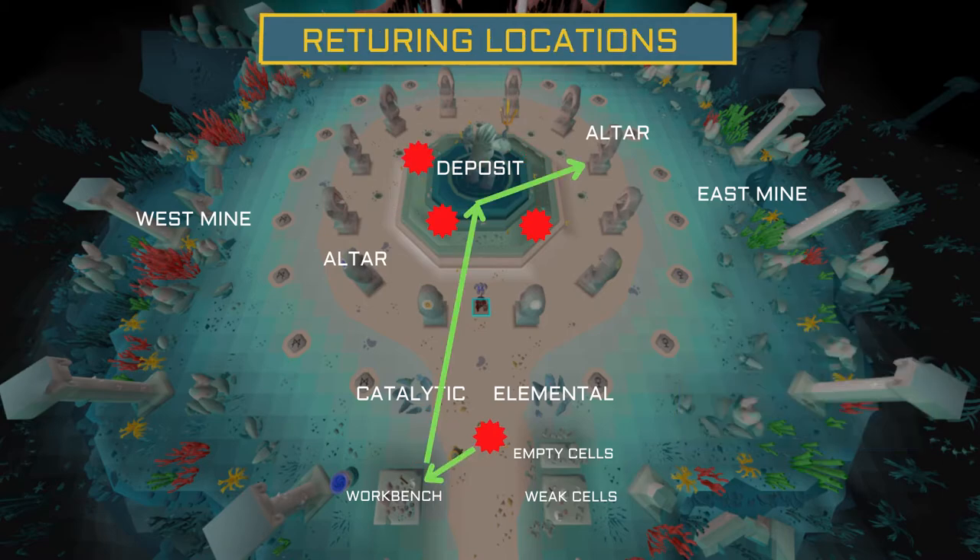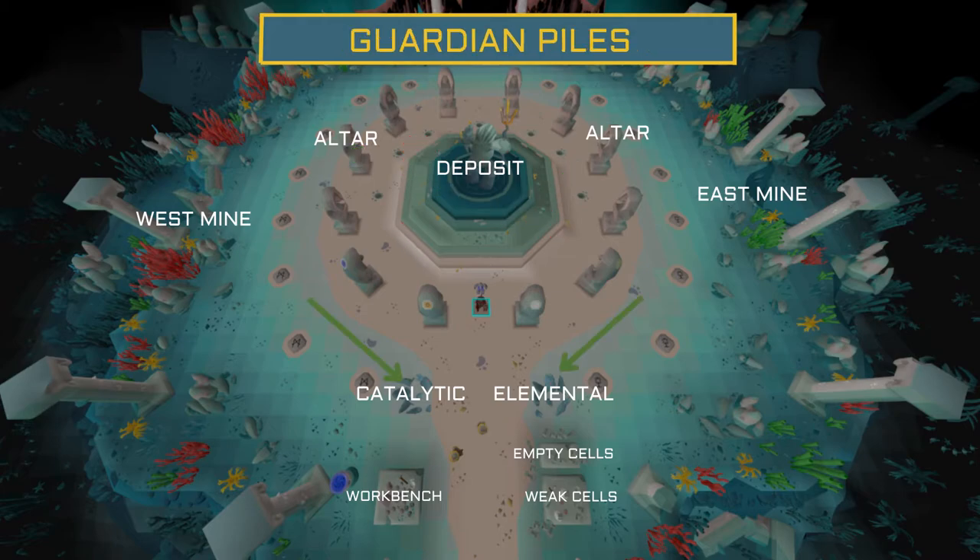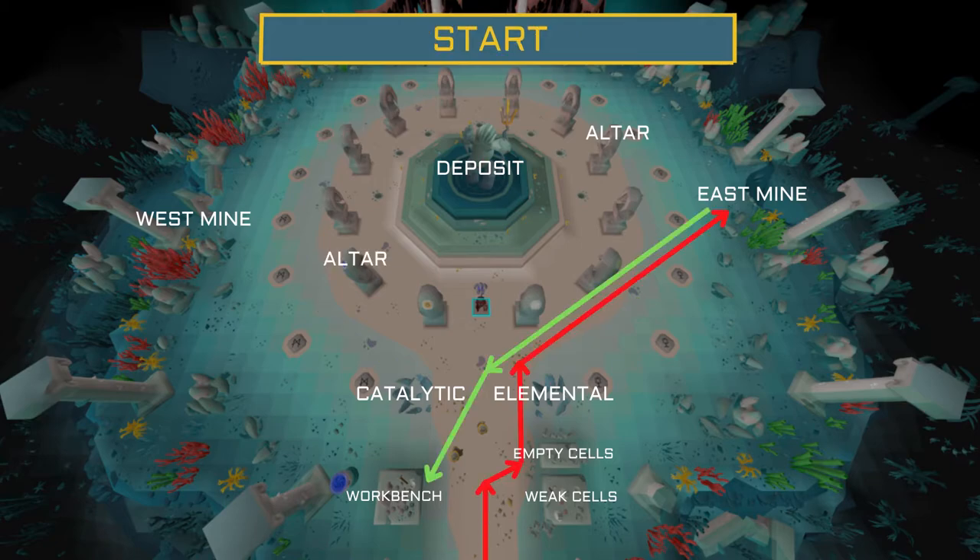After placing your cell — if you're by the workbench, go craft your fragments then deposit your essence from the previous craft and head to a new altar. If returning from the west mine portal, you're placed close to the great guardian to deposit and then return to an altar to craft the essence in your inventory. Note the two guardian piles used to create guardians with charged cells: one is catalytic and the other elemental. You'll want to use one over the other in certain situations, which we'll cover in the points section.